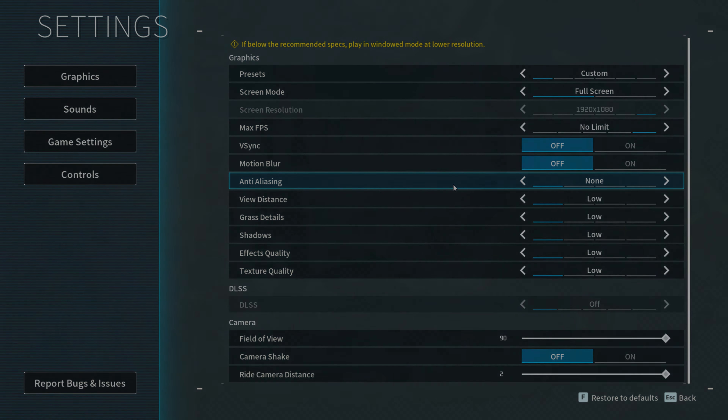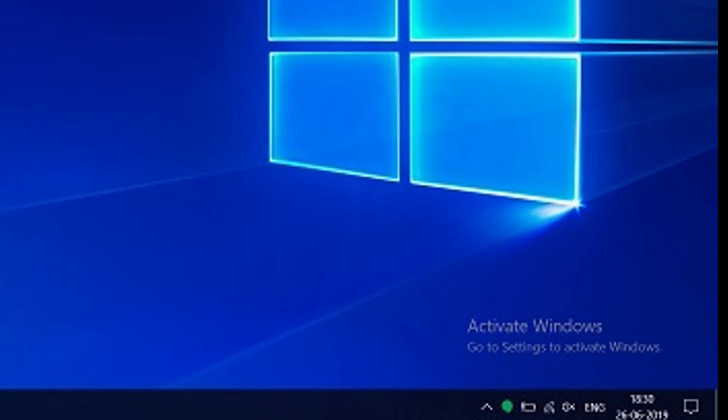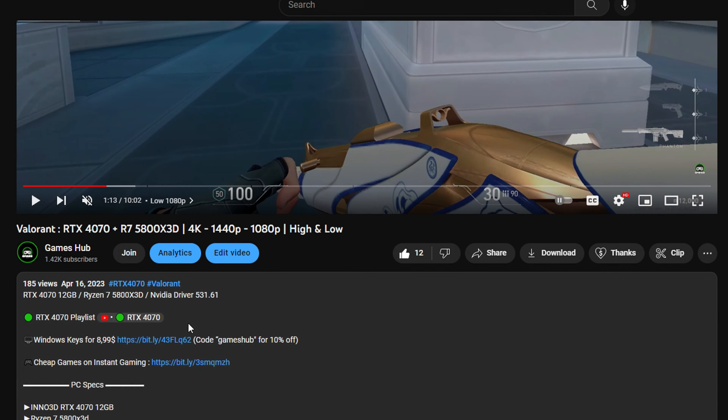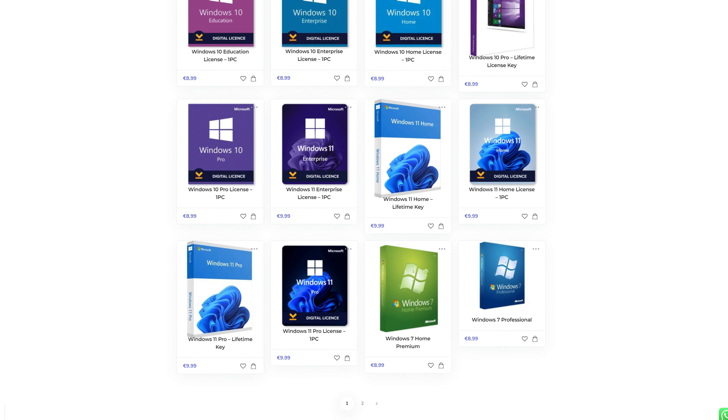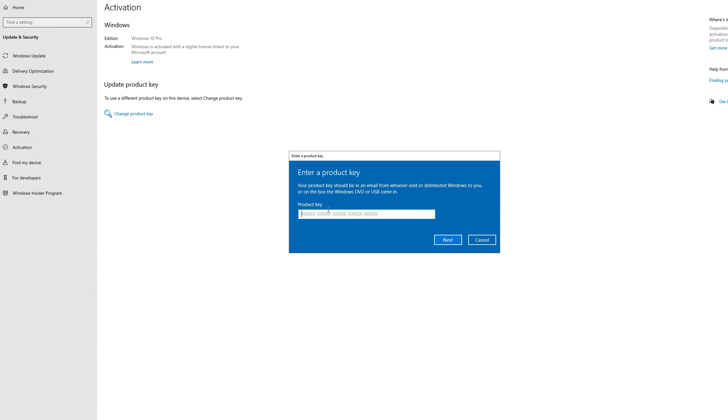Let's go into the game and see how it runs. Are you tired of the Windows activation message? Scroll down to the description and click on the first link — you can get a Windows key for as low as eight euros and 99 cents. Use the code 'gamesup' for 10% off and get activated in seconds.